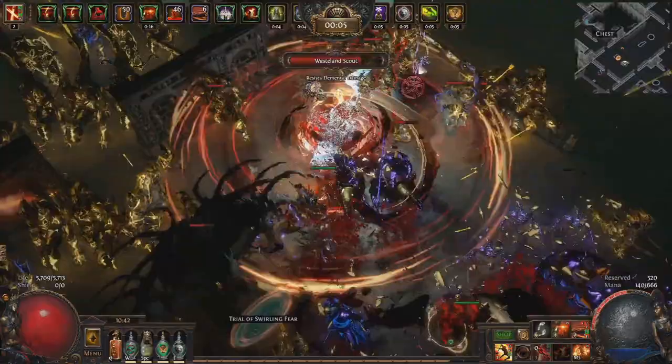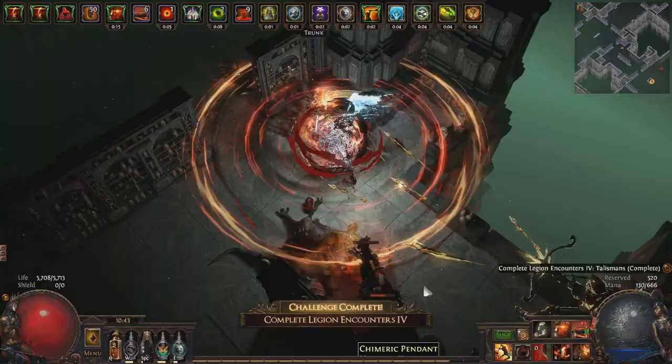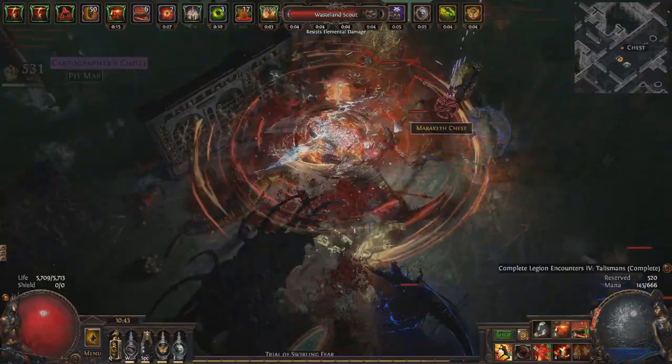Manual use just gives you that bit more control over when you want it active, since it does have a 4 second cooldown. I use it during hectic legion fights, against bosses, or if I'm about to be hit by something nasty looking. And since it's instant cast, you can do it while cycloning. This skill is really strong.